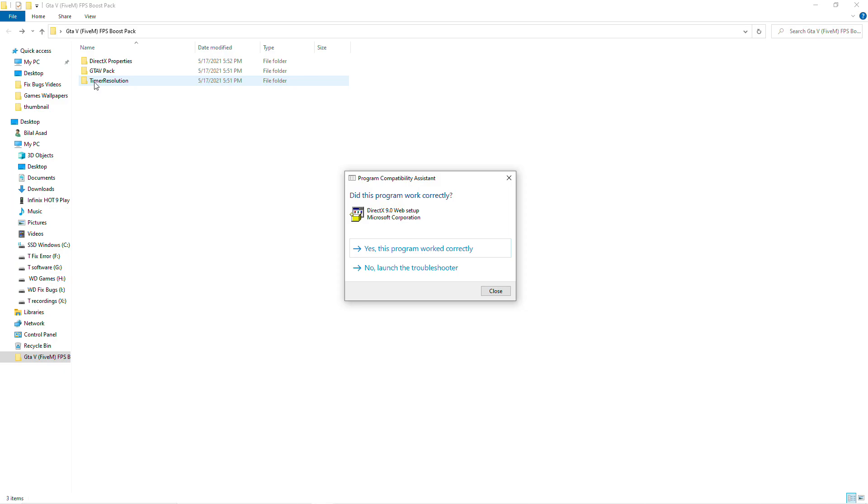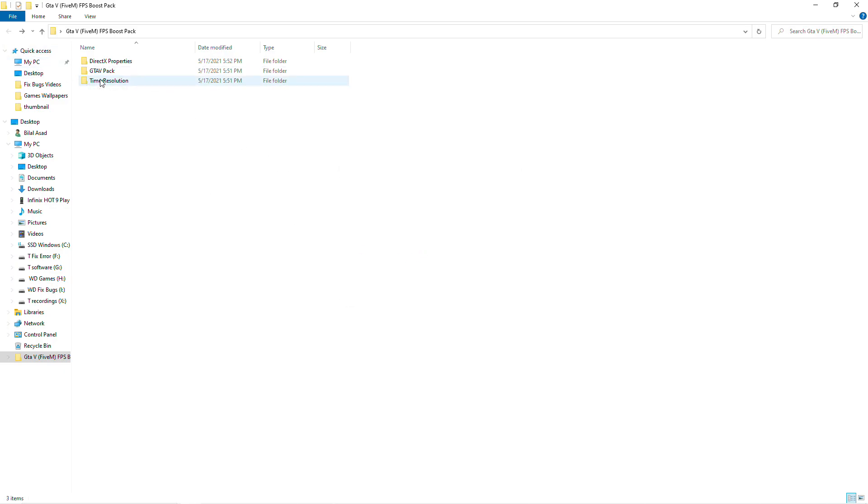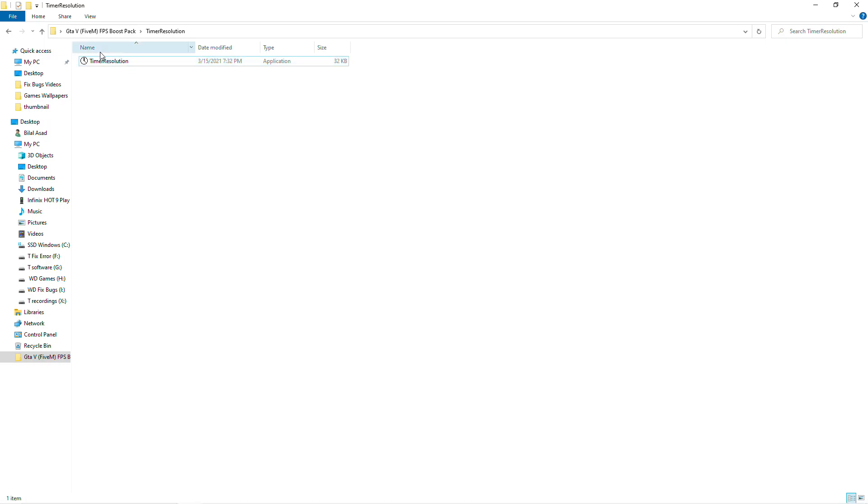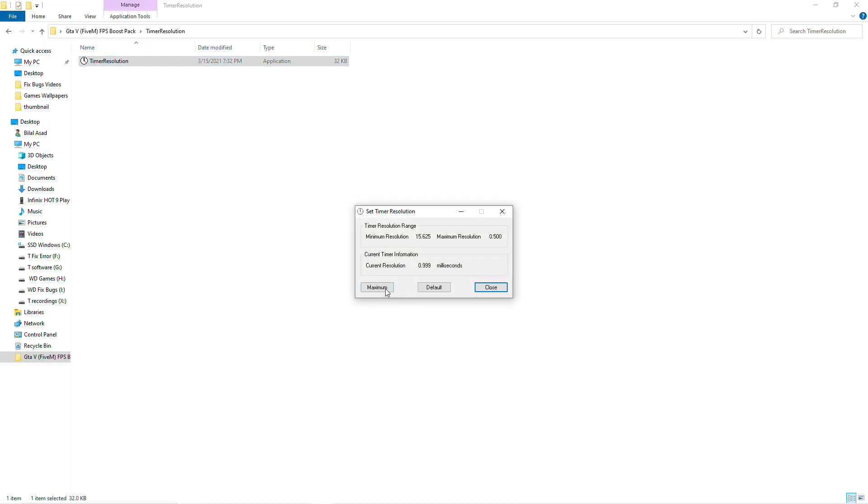The next step is to open timer resolution. Open it — you can see this. I have personally installed this timer resolution and personally use it myself. It will improve the delay. Select the maximum value and minimize it.